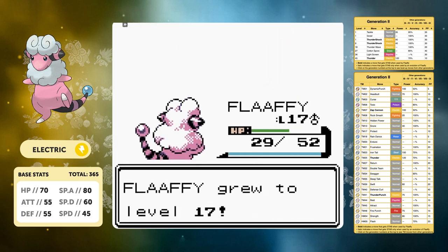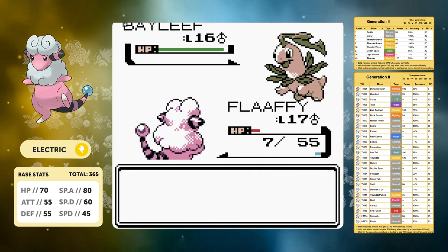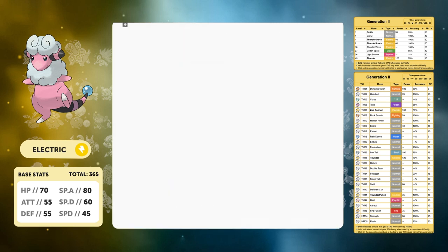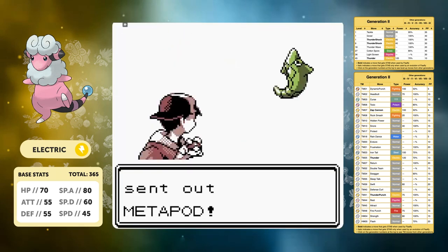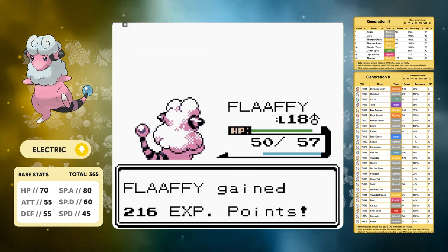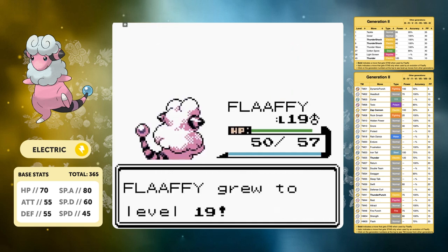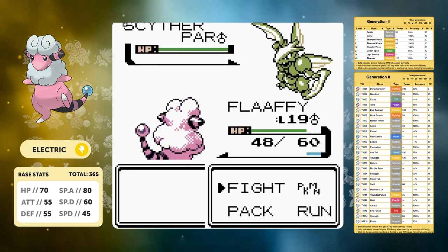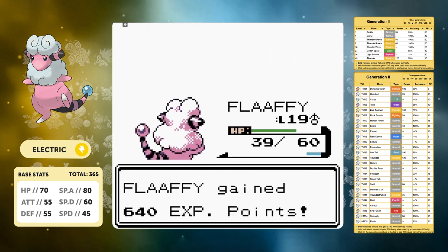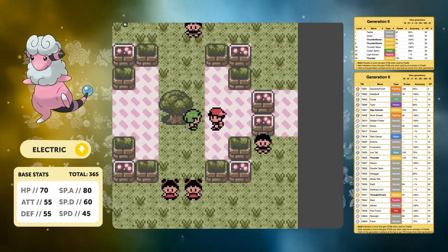Thunder Shock is the perfect move to take down this Gastly but it's going to take two hits. Annoyingly we get put to sleep, we're down to half HP, and we have the Grass type resistant Pokemon Bayleef coming up. So Thunder Shock is not going to do too much there. In the meantime, to get up a few levels we go against Bugsy in his gym - it's Cocoon and Metapod just going down to a couple of Thunder Shocks. We now have Thunder Wave which is going to be a great move, and Scyther is technically neutral to Electric type moves with the Flying type.